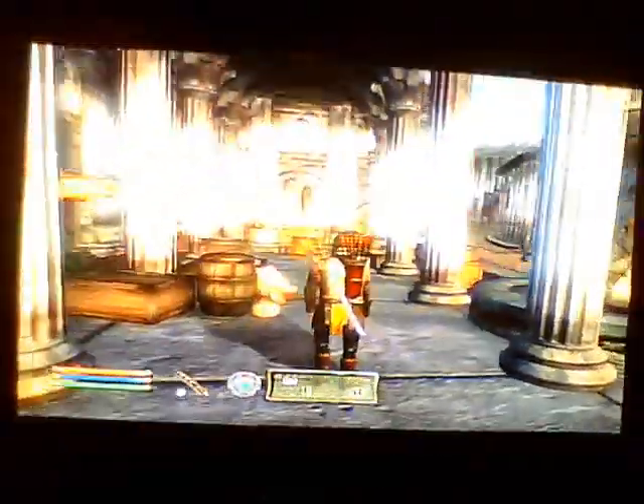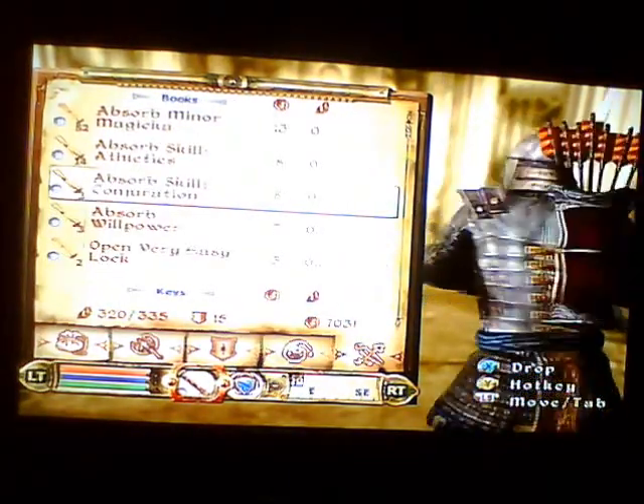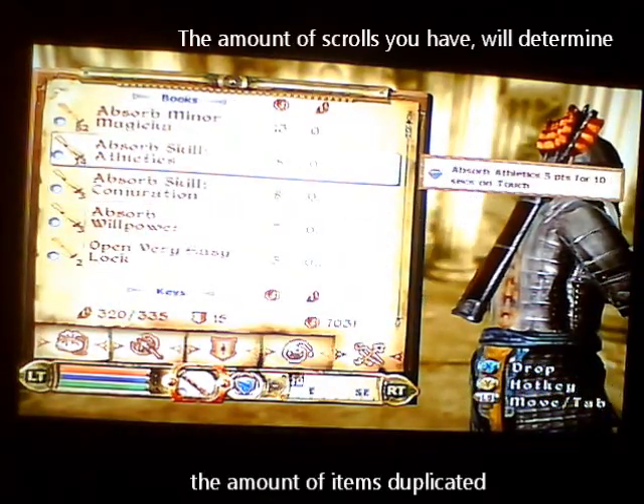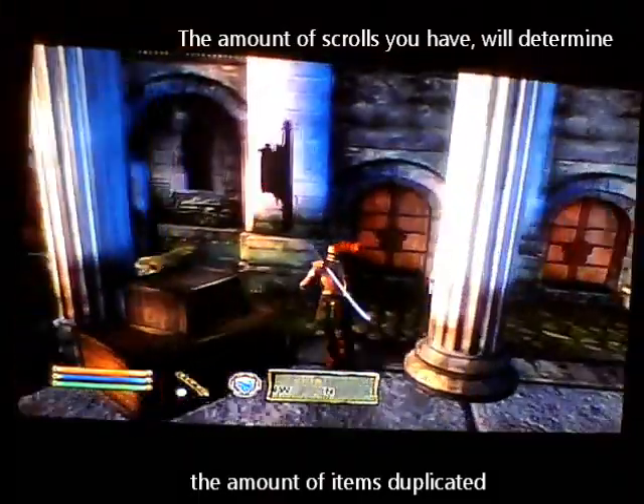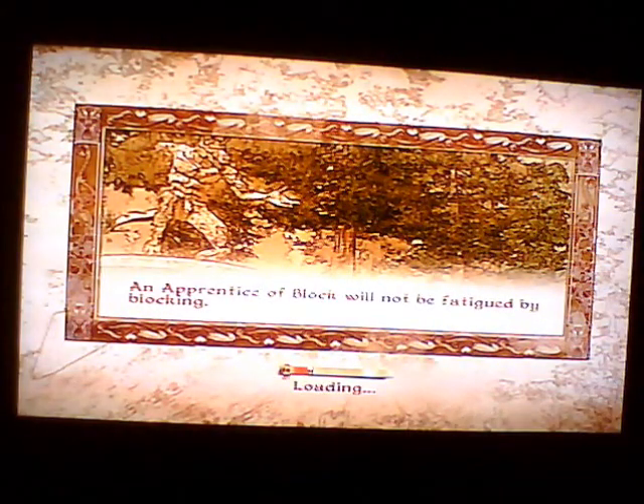We'll start off with duplicating some health potions. First of all, you need to have some scrolls like these ones here. If you don't already have some, come over to the Mystic Emporium and enter it — this is inside the Imperial City in the Market District, if you don't know it already.